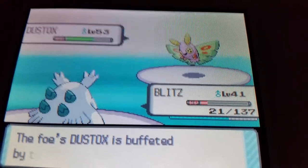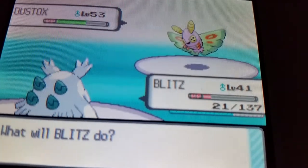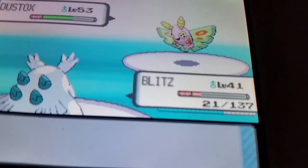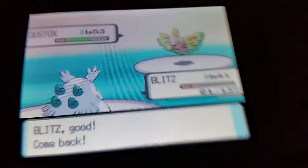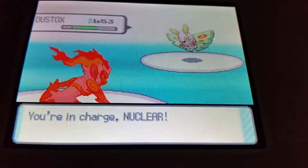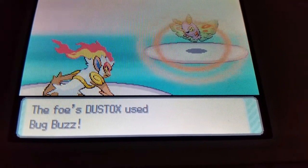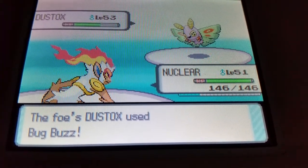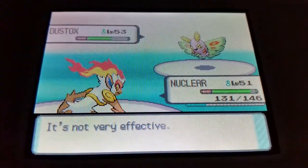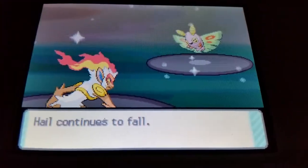We're going to go ahead and switch to Inferno. Not effective — takes no damage of course. Now let's destroy these Dustox.